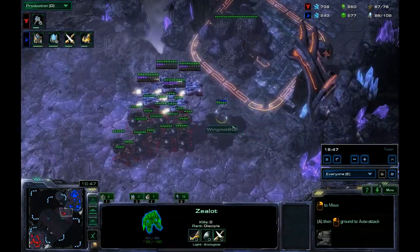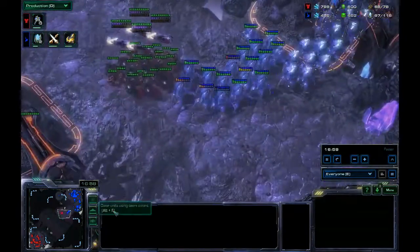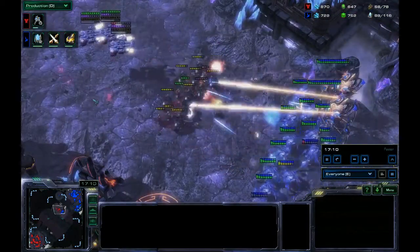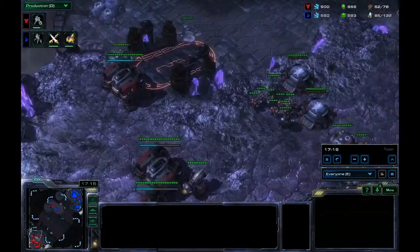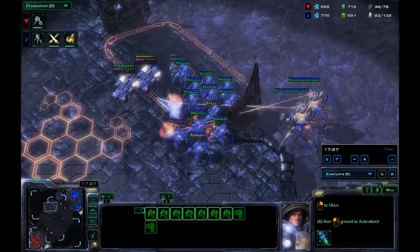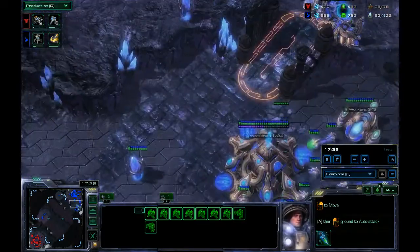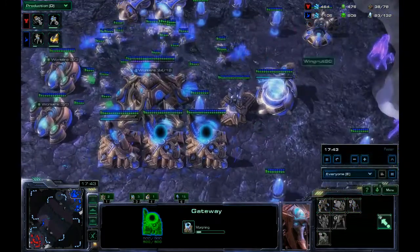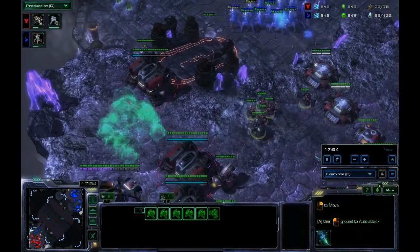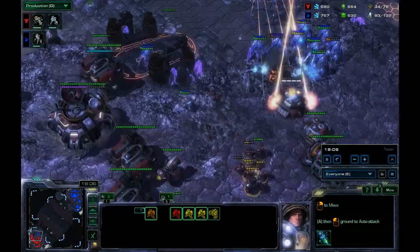I sent a unit down to the spot where they were so I could separate my guys appropriately. I decided to push because I knew with Blink and the Colossus I could do some damage up the front, and then once he starts to retreat — which I figured he would — I could chase him down with Blink and kill most of his army. All he has left is a few guys in his main, and one-one is about to finish. Not the best timing since it's at the end of the battle, but it doesn't matter because I killed everything he had. I just decided to go ahead and push. Given that I took out most of his army, I was pretty sure he didn't have much left, so I used the Colossus to get vision up the cliff, blinked up, and was able to secure the win pretty easily.